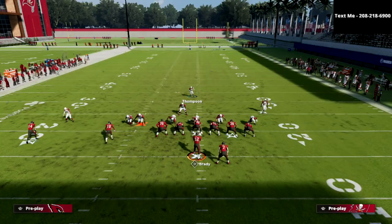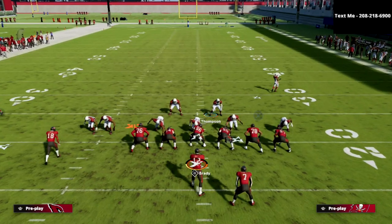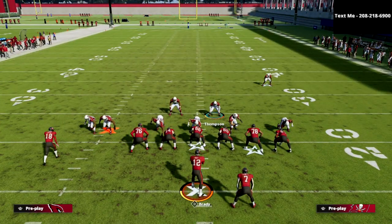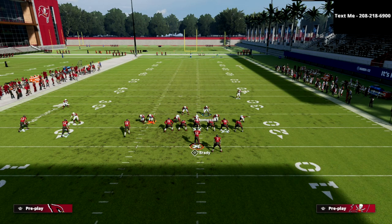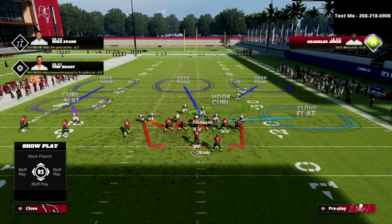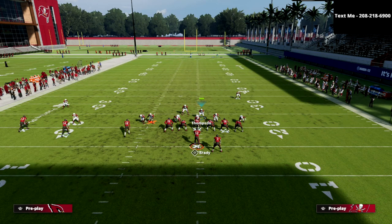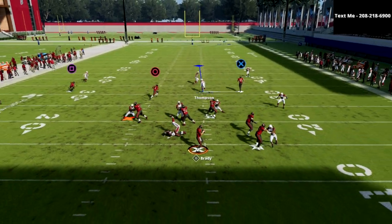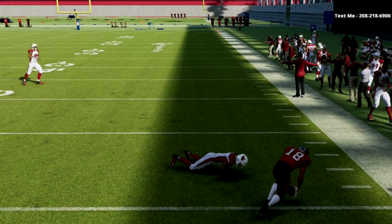The problem with this setup comes when your opponent blocks. I'll run the PA Crossers the meta way most people set it up, and you'll notice that even though it's a good blitz concept, when they block the running back, the running back gets picked up and now they have all the time in the world to throw the ball.